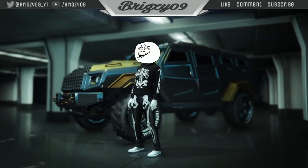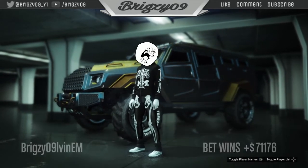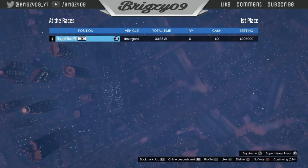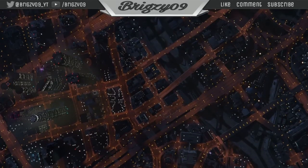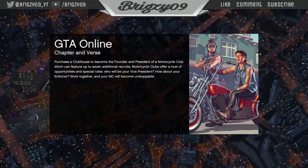You should see the betting cash come up — around two hundred thousand. Press circle to accept it, back out to online, and then you're free to do that race again.